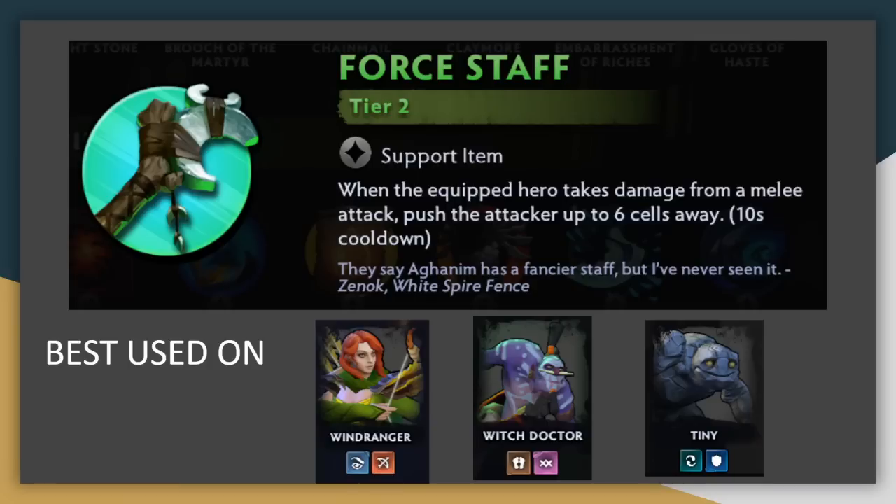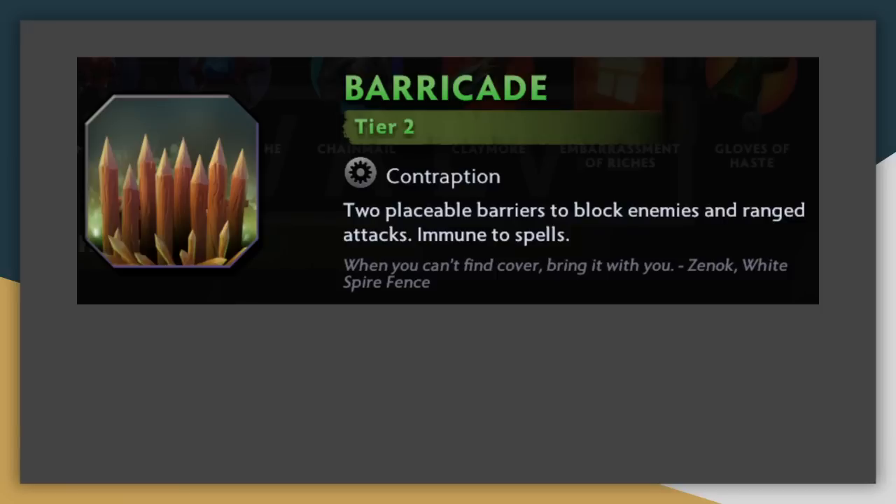Force Staff is not the best item since its combat impact is weird. Ideally it goes on a backliner to maybe protect them from an assassin jumping on them, but if your opponent doesn't have an assassin or has a ranged assassin, then this item basically does nothing. It can also go on a frontliner when you try to line them up against the key opposing unit to keep them out of the fight. I don't think this is a really great item in general, but it has some uses. Barricade is probably the worst contraption currently in the game — two barricades just don't control enough space to really justify an item slot most of the time. It can be useful if you have a mostly ranged composition, but even then there's often better items to pick, especially within this tier.